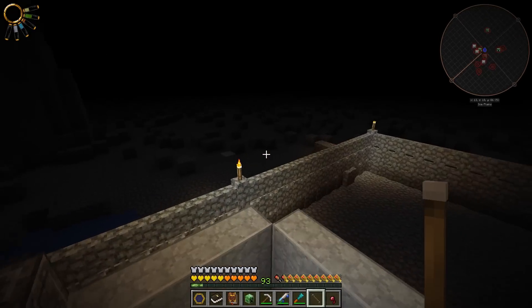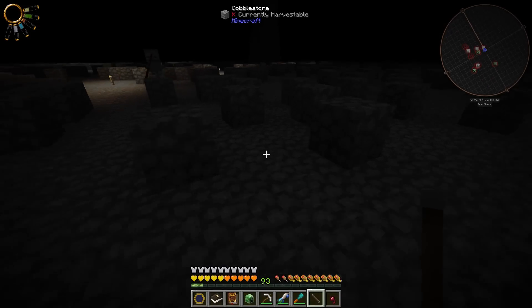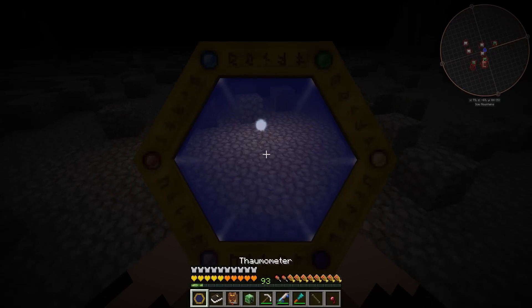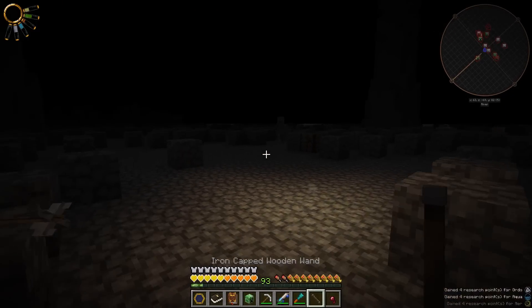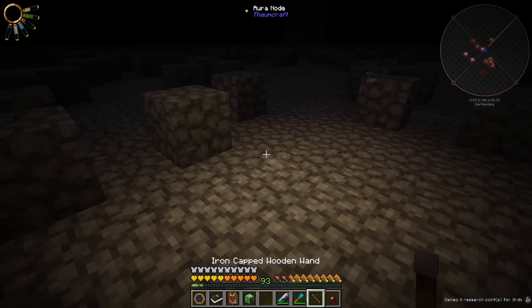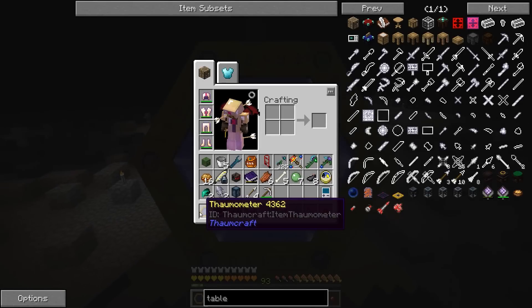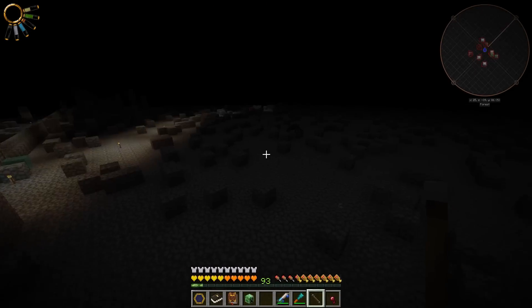I decided to go topside to scout around for a couple of nodes - they're all over the place, shouldn't be too tough to find. This area is just snow though. It's easier to see out of the darkness; just gotta be careful not to get too far and take damage. We should get some aspects just from scanning nodes too. The main thing we need is Praecantatio - we have five, so we need to find another node. That'll be the quickest way.